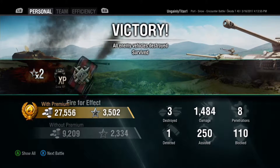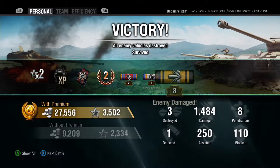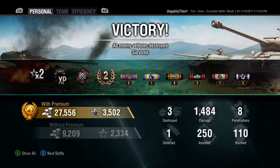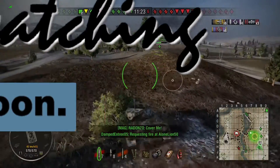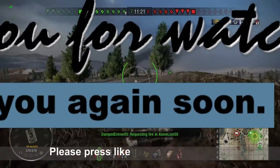So how did we do? 1400 damage, second class mastery, three destroyed, and not a lot of assisted damage — but you don't often get it on Port. We came second by experience. Thanks for watching, and I'll catch you again soon.